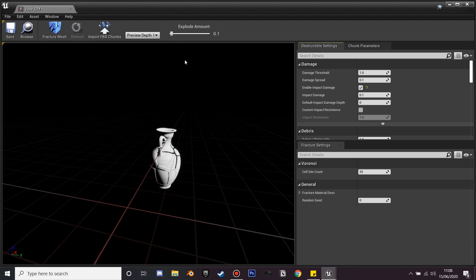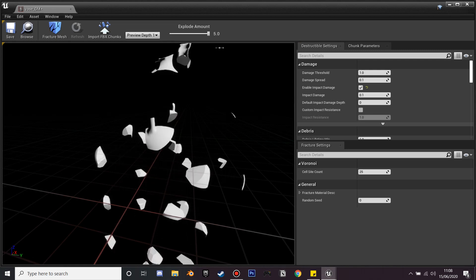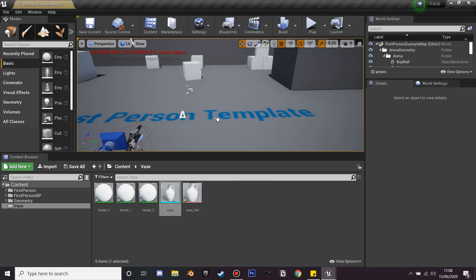Once we've got all that, click Fracture Mesh and wait for it to load. Then go to Explode Amount — if you drag that up it will show us how our destructible mesh will explode when it's interacted with.